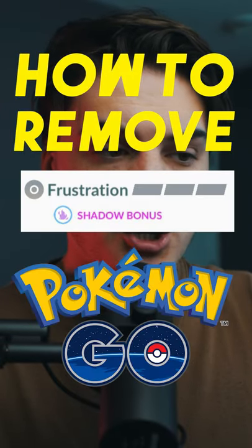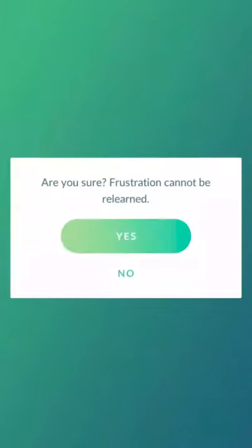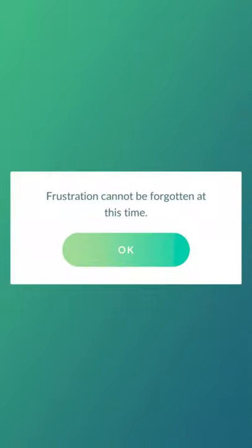How to remove Frustration in Pokémon Go. When you catch a shadow Pokémon in Pokémon Go, it knows the move Frustration. You cannot use regular charge TMs or elite charge TMs to remove this move, except during special events.